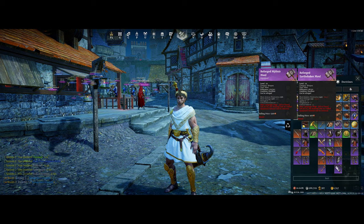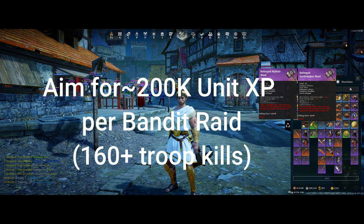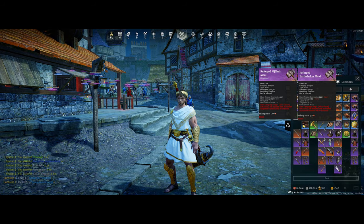The last tip I have for you is to bring Maul, as it's the best hero weapon in the game for killing units. It'll help give you those extra unit kills that boost your MVP level in the match and give you more unit XP as a result. If you do all these things, you can generally get around 200 to 300 unit XP per Bandit Raid, and by doing all five raids you can generally level up one unit around three to four times each week.